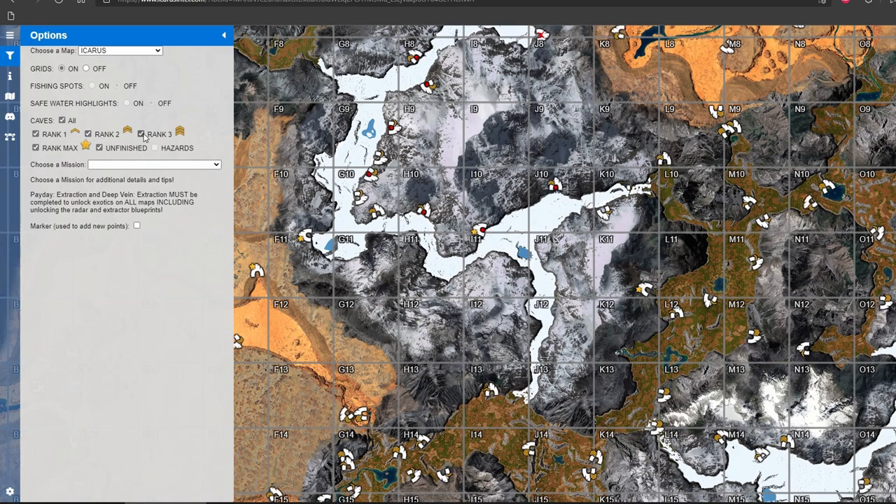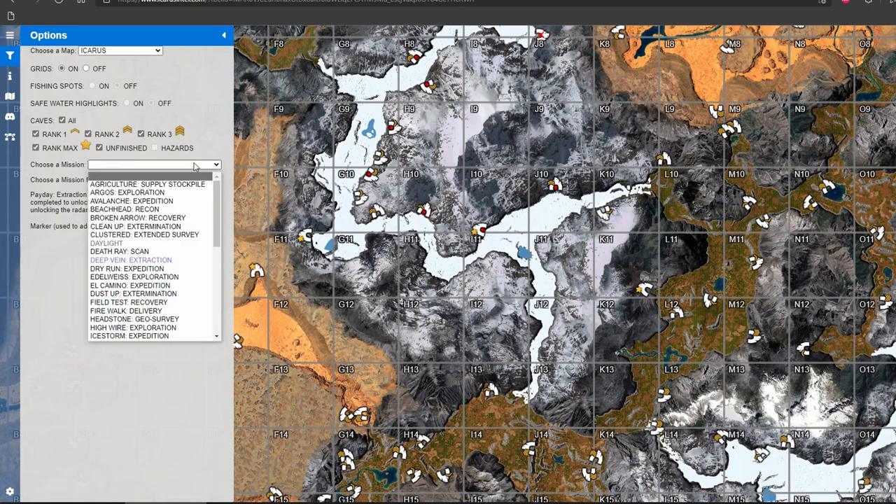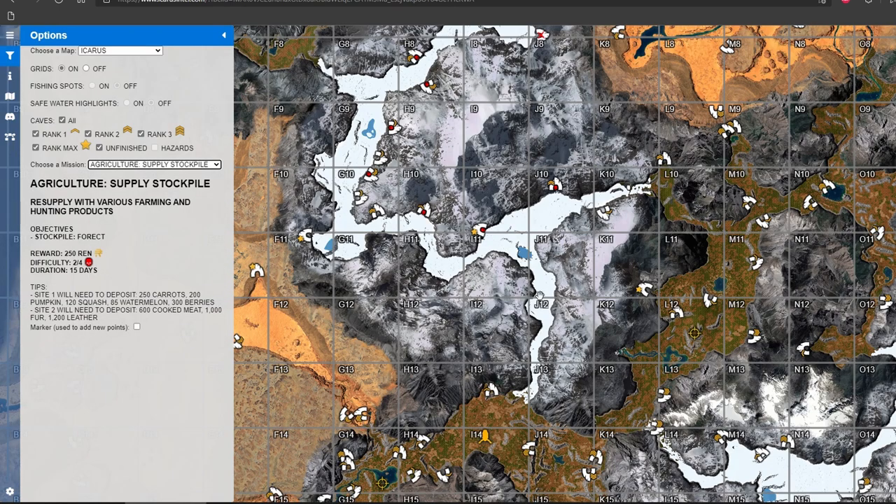And now perhaps one of the best features. How many times have you been looking for a boss for hours? Where is he? Or what you need to do on a mission? You no longer have to waste your time — you can easily see where you need to go and what to do.